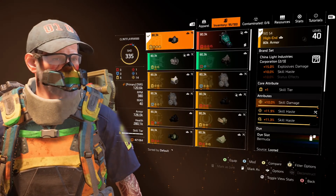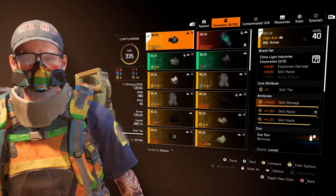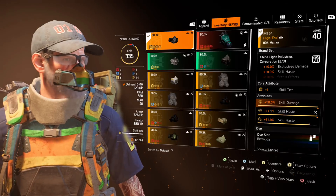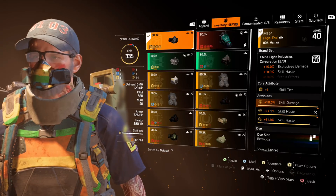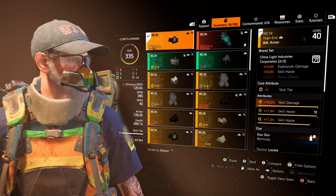The mask is China Light Industries and I'm rolling the two-piece because of the explosive damage bonus, which marries really well with the seeker mine. The second brand set attribute is skill haste, which is also really handy because I want my skills back quicker. You can see skill damage, skill haste, and a nice 11.3% skill haste mod on there.